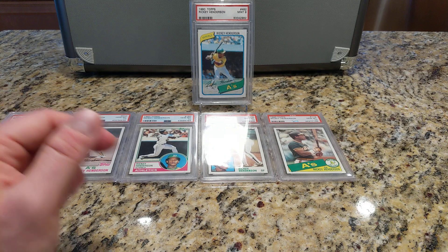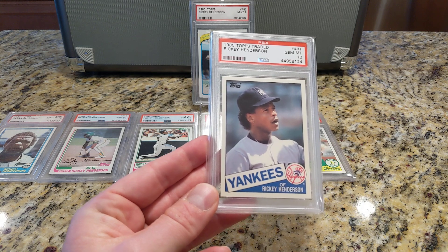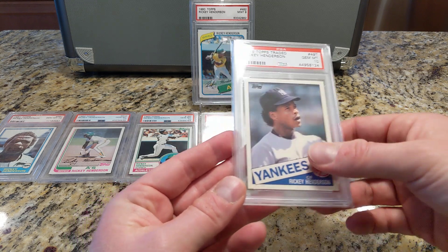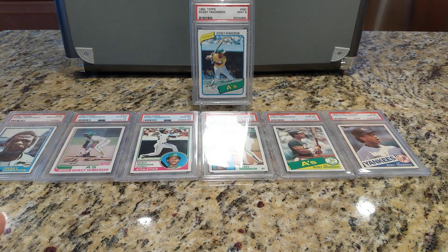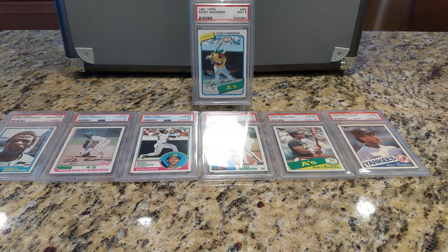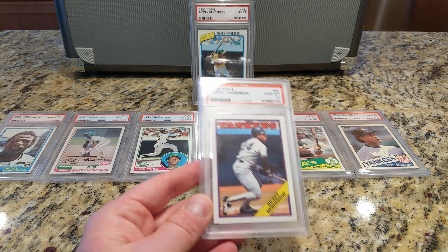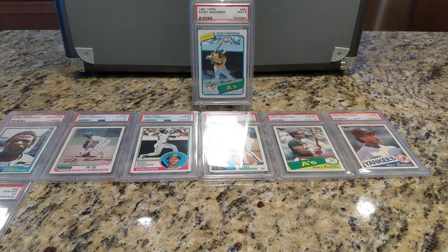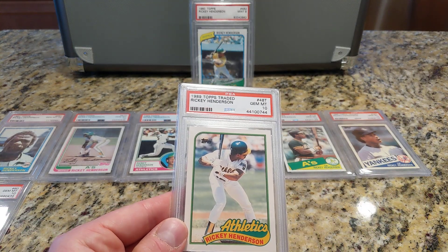I'm going to have to bite the bullet and get the 86 Topps — I don't have it yet. I want to be able to live with having all tens, and just the nine, so I'll get that in a ten. Unfortunately that's probably a couple hundred dollars when I get around to it. For now I'm going after the easy ones — the low hanging fruit. Here's 88 Topps. I'm missing 87, but I figure I can probably get that anytime. And here is 89 Topps Traded, so I still need the 87 and 86.